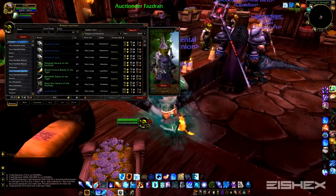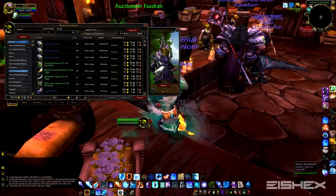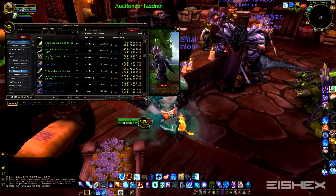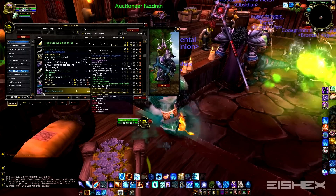If you want an extra add-on to show you what the item looks like on a different race, download the add-on Mogget, which you can find on Curse Client. WildWinterFace pretty much also has it.